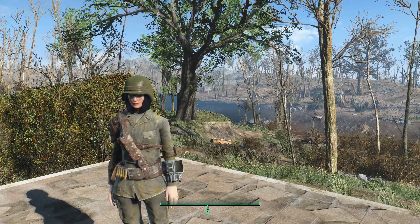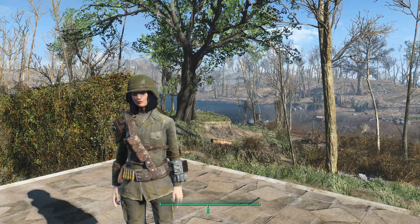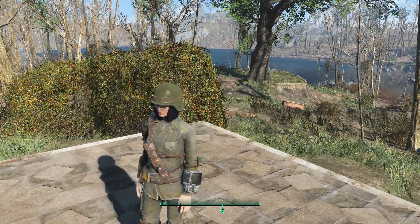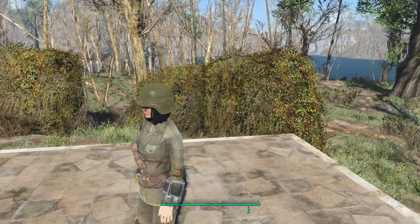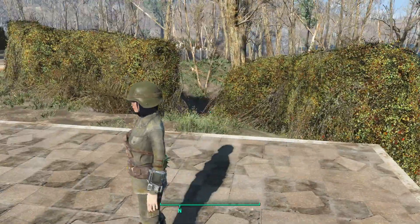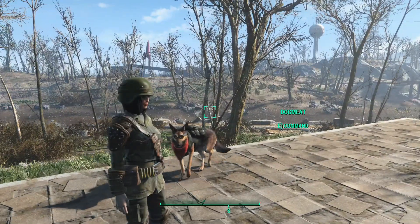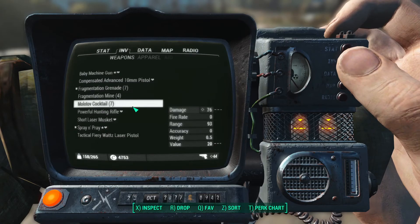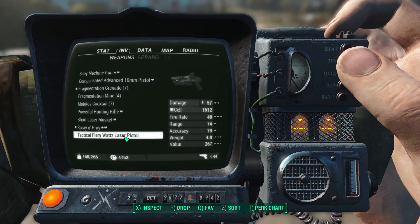Welcome back to Fallout 4. Today I'm going to be showing you how to add a legendary effect to any weapon — on PC only, this only works on PC. First you want to get your weapon. I went ahead and picked up a tactical fiery Watts laser pistol from Arturo in Diamond City.